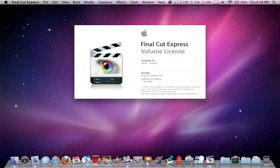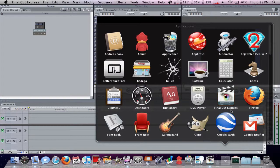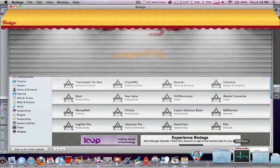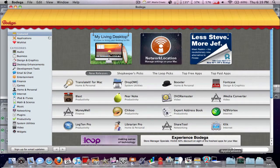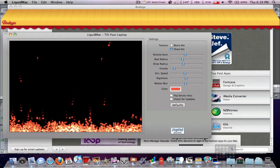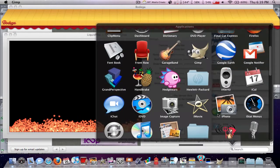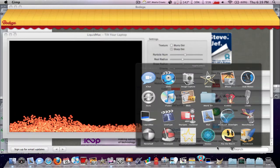Final Cut Express. And next we're gonna open a Bodega. Bejeweled 2, Liquid Mac, iTunes, GIMP, and MaxBeachDictate, which is a huge file.